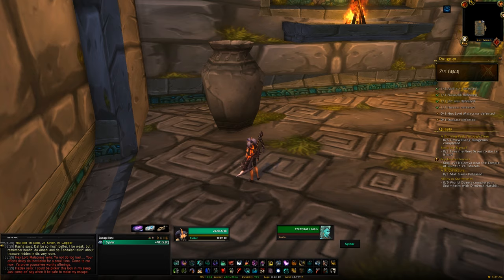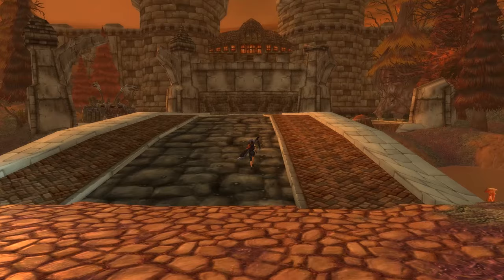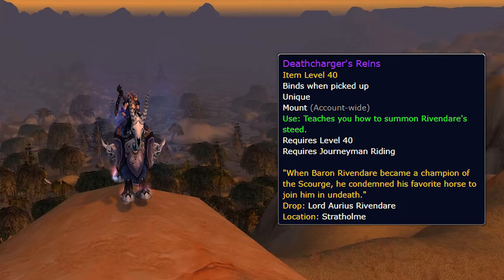Just next door to the Ghostlands will be our next destination: the Eastern Plaguelands. Within the Eastern Plaguelands you'll find the dungeon Stratholme, which has two entrances. The living side is the main entrance, and there's also the undead side service entrance just to the east of the main entrance — that's where we want to go. From this dungeon we can get Rivendare's Death Charger, a 1% drop chance from the last boss, Aurius Rivendare.